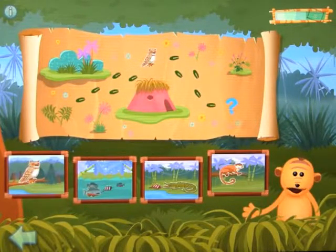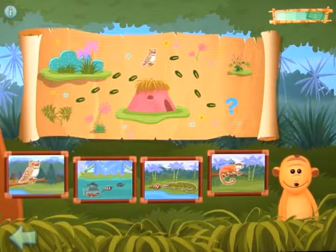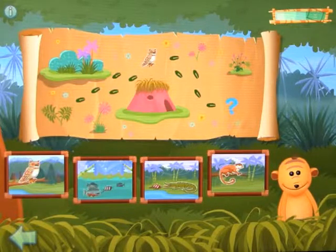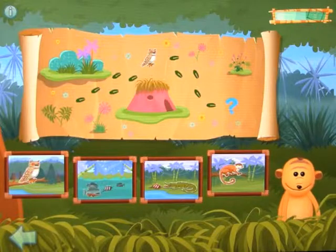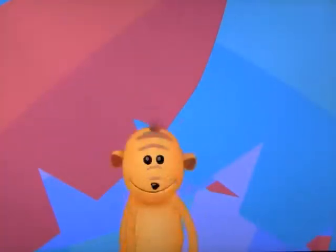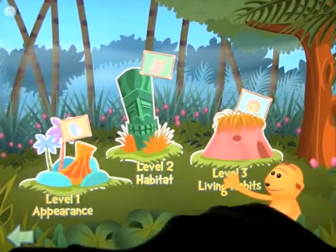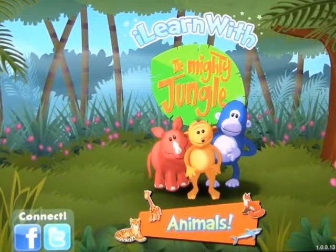So you get the idea. As you go through the different levels — from level one, two and three — you get asked the appropriate number of questions: one, two, or three questions, broken down into sorting down to one final answer. Nicely put together, works very well, nice graphics, colorful. And it teaches you a lot about animals and the environments that they live in, in three different levels. This app was called Animals: I Learn with the Mighty Jungle.